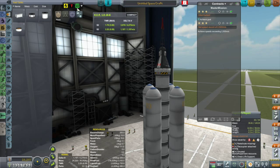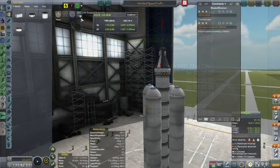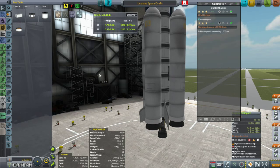Now I want to take a quick look at my life support here. This is from TAC Life Support, and what I'm looking at is the electricity. It's telling me that I have about 2 hours and 20 minutes of electricity on this thing. I have no batteries other than the batteries that are in the command capsule, and I have no solar generation unlocked yet either.